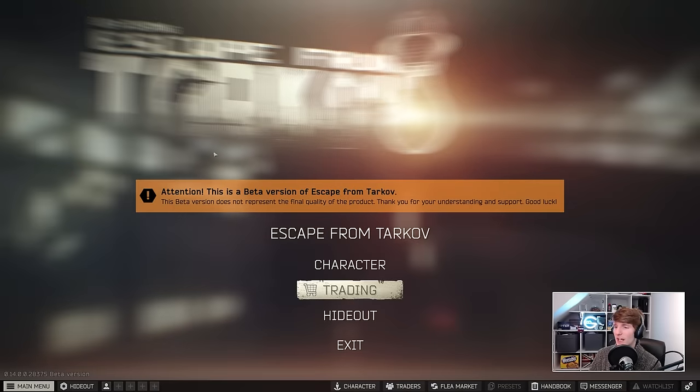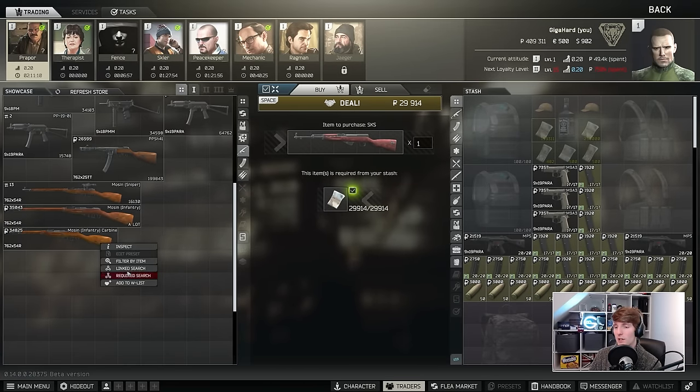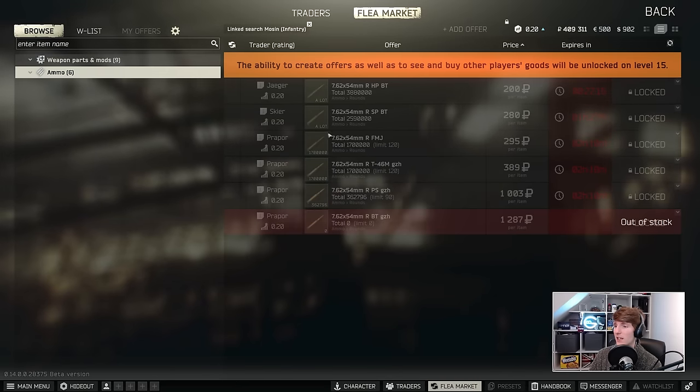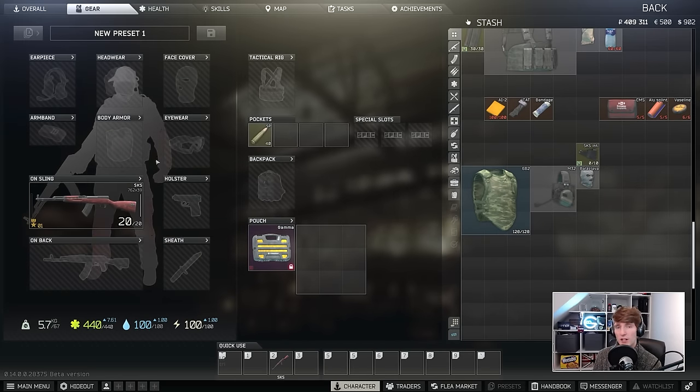Another interesting choice is that a lot of people used to use the Mosin previously, but a level 1 account can't actually buy any of the ammo for it at all. There's no ammo available for the Mosin, and that's another thing that makes me think the SKS is pretty powerful. Until you've got a couple of quests done and a few trader levels, or you've found some in raid, you can't actually use the Mosin — so the SKS is probably the next best thing.